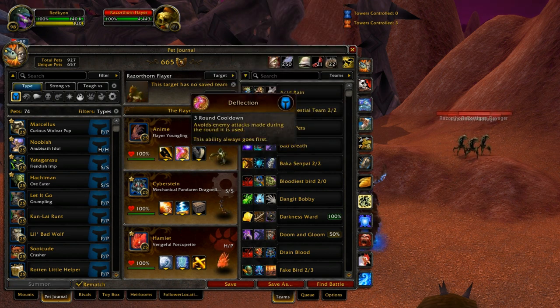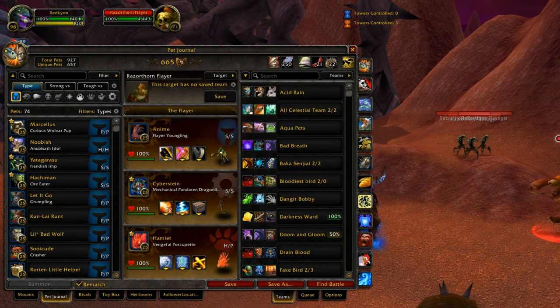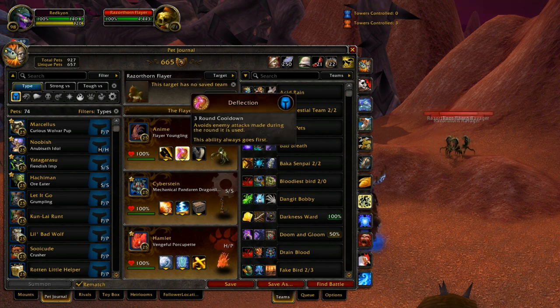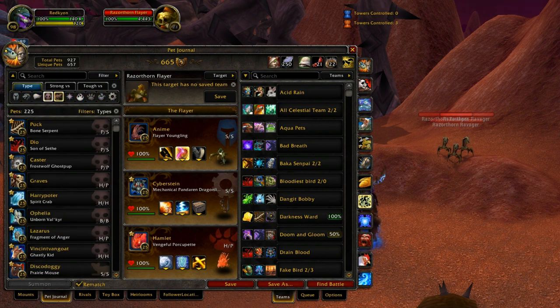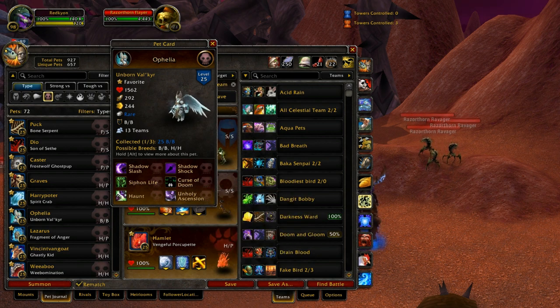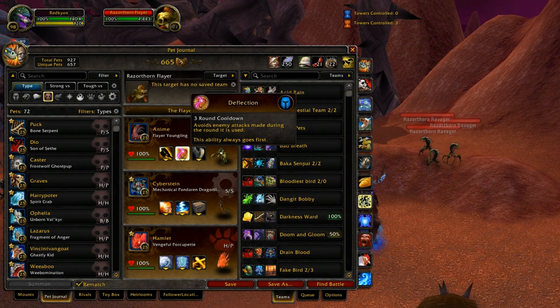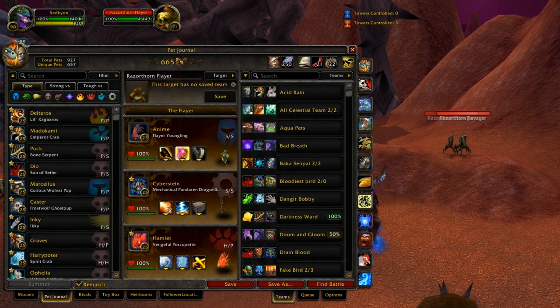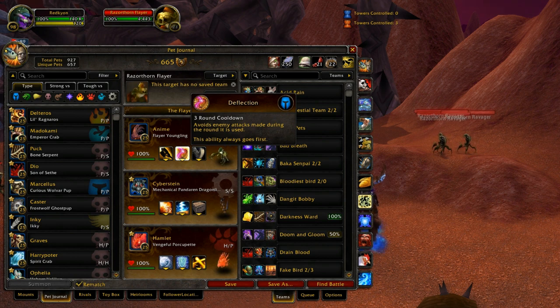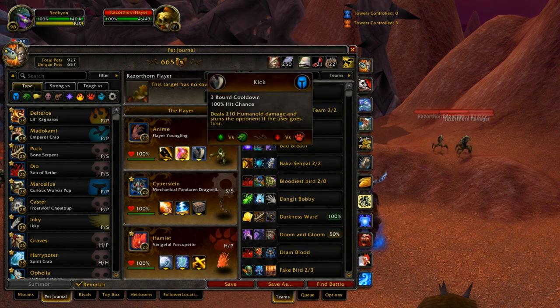His next ability is Deflection — I'm going backwards here since the first slot is just a basic ability. Deflection, like I said, I think it used to be stronger. Basically it always goes first regardless of speed, and it blocks all abilities that turn. So if your opponent threw down a Curse of Doom — a five-turn DoT that deals a crap ton of damage after four turns — you could just use Deflection on that fourth turn to block it plus all the attacks your opponent was going to do. It's really good in PvP because there are common pets that use timed abilities, and you can just use Deflection to block all of those. Plus you can use it off cooldown to advance the turn clock forward.